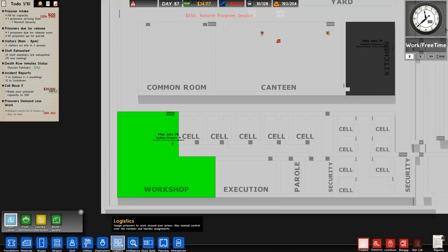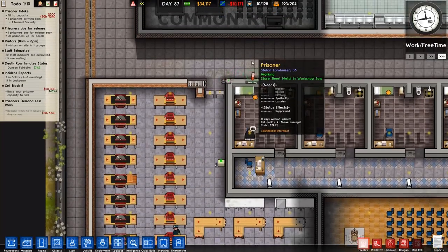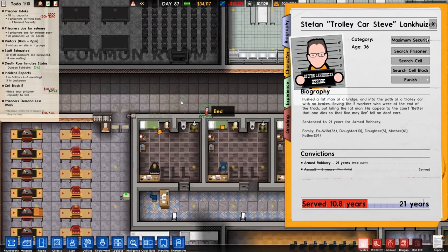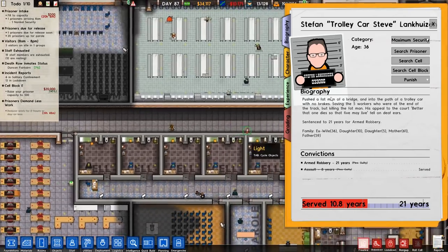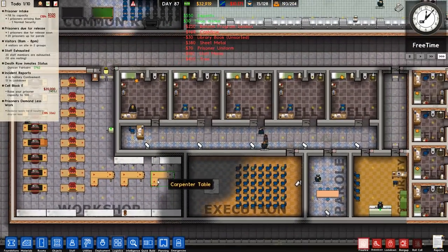What I do want to do though is go to Logistics, Prisoner Labour, and assign people to that workshop. Stefan Trolleycar Steve has probably been in there nicking something, so we'll search the prisoner. There we are - and it's now free time.